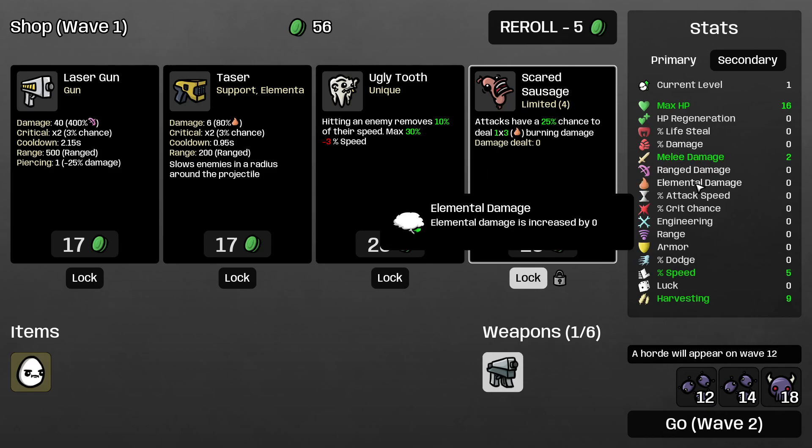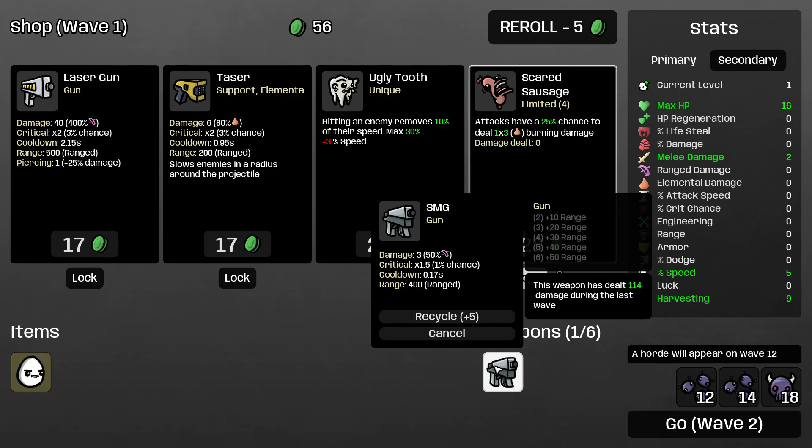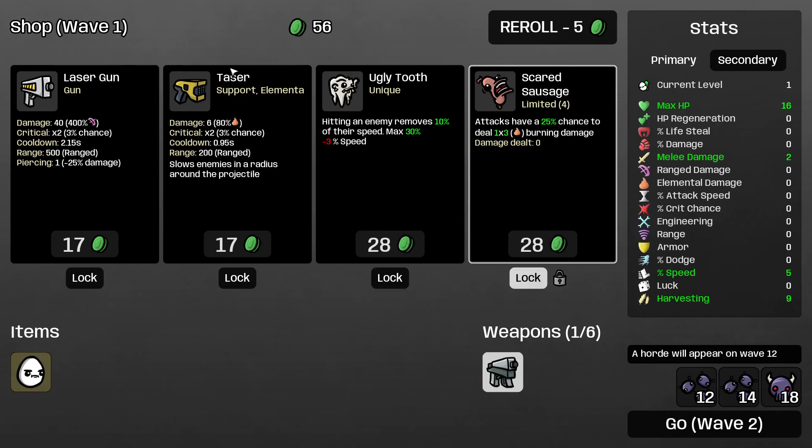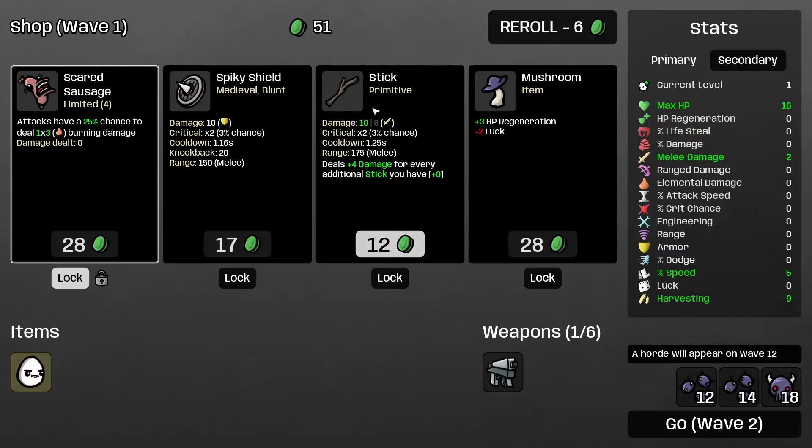Melee damage, range damage, and elemental damage are raw damage types. They directly affect only and only the damage you deal with your weapon in hand. For example, Taser is based on elemental damage, SMGs are based on range damage, and Stick is based on your melee damage. The way these stats interact with your damage percentage is as follows.